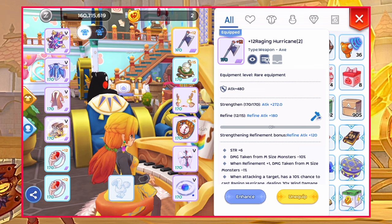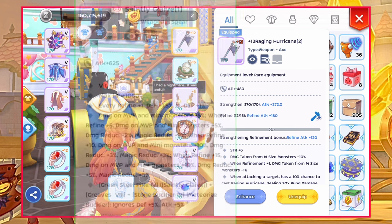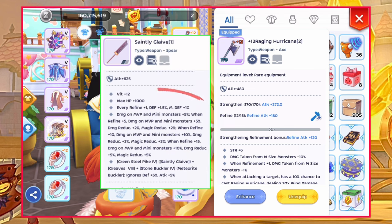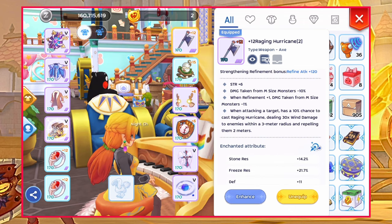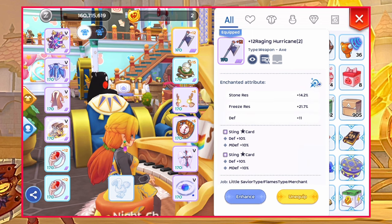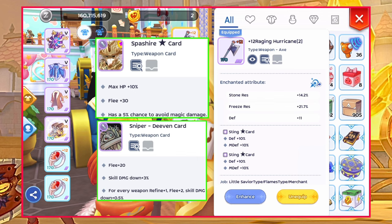For weapon, I'm using Raging Hurricane for medium size reduction because it's cheaper compared to Saintly Glaive. But if you have a plus 15 Saintly Glaive, use that instead for more damage and magic reduction. As for the enchant, you can go for double high status resist or Tenacity 3 or 4 with status resist of your choice. Card options are Pashar Star or Sniper Devine card.